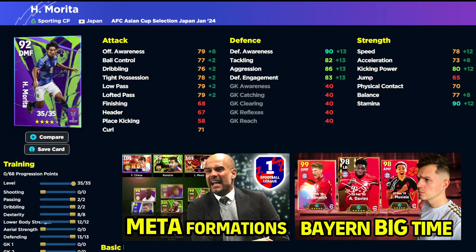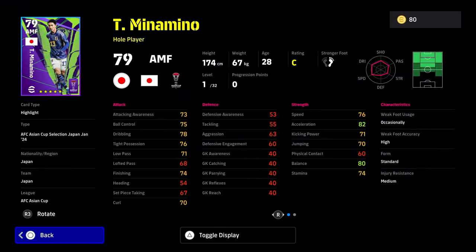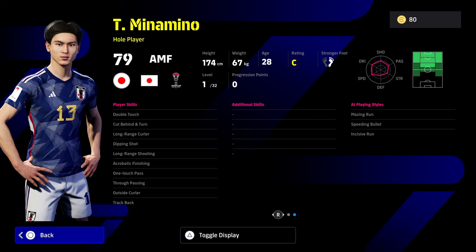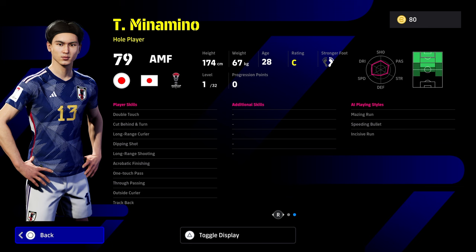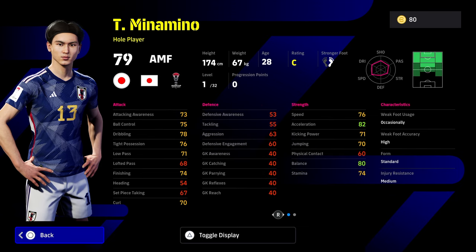One of the picks I've been really impressed with is Minamino — the ex-Liverpool man. Very solid card. He's got a lot of fairly unique player skills: cut behind and turn with double touch, dip and shot, long-range shooting, acrobatic finishing, one-touch pass, true passing, long-range curler, outside curler, and trackback. He can play in a lot of positions: CF, SS, AMF, left wing, right wing — he's down as a whole player. I think this is the underrated gem of the pack. His stats combined with those player skills are absolutely insane.